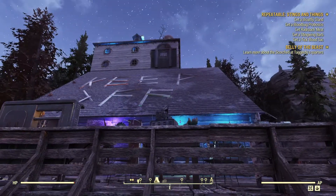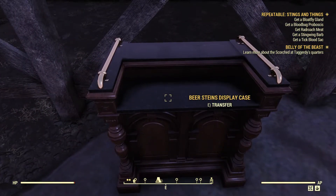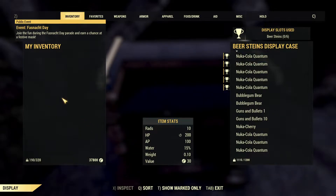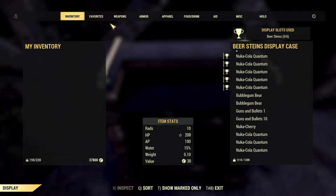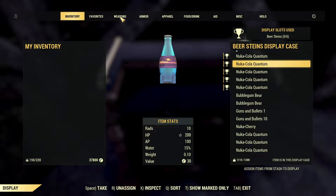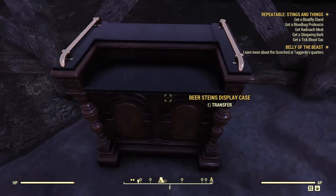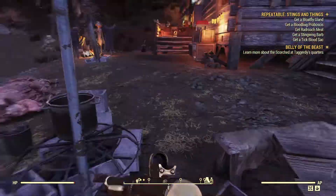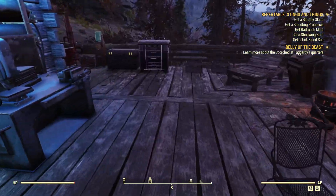When you press E to transfer — oh, there's an event starting, let me skip that — so you can put some things on it. I'll most probably put some Nuka-Cola bottles on it.